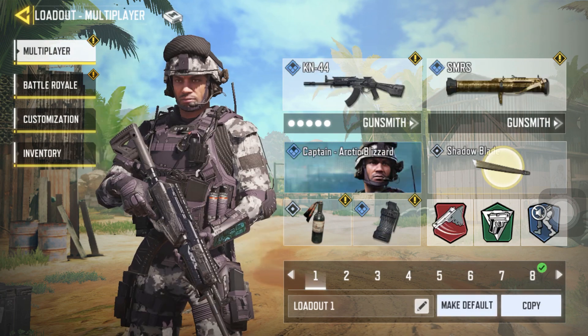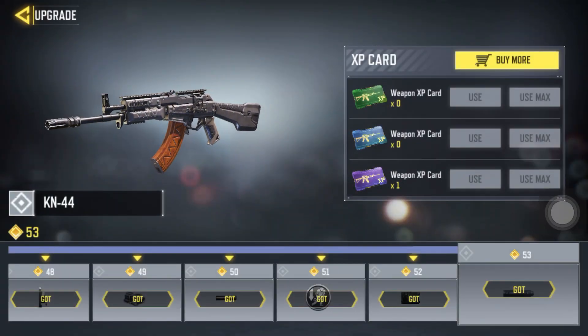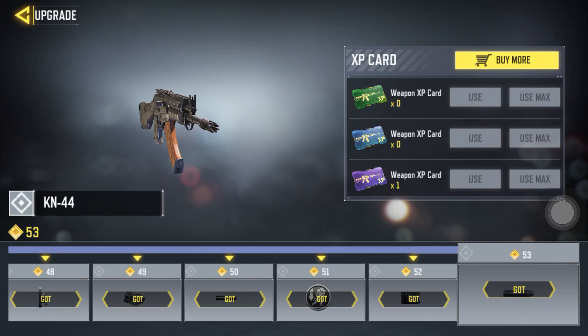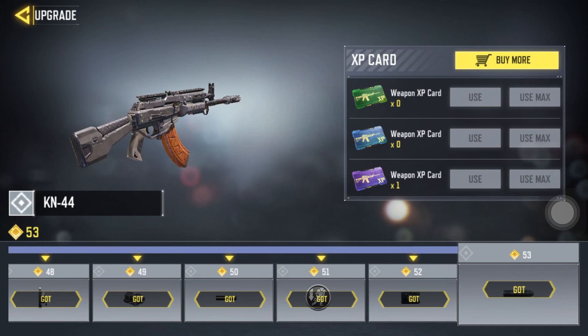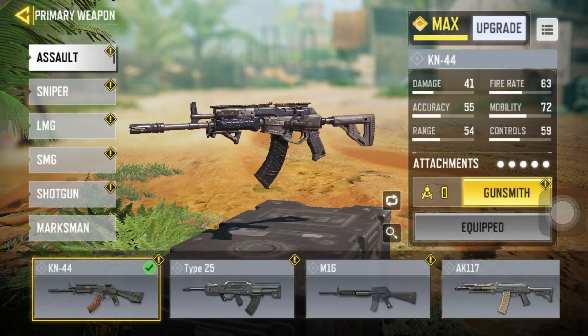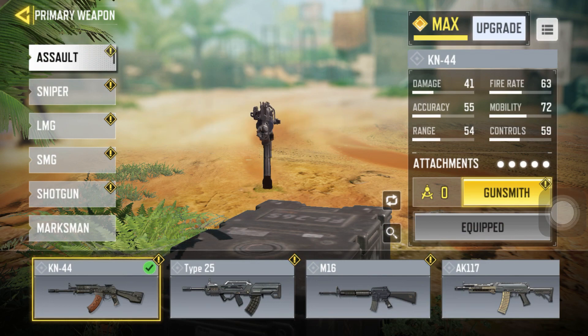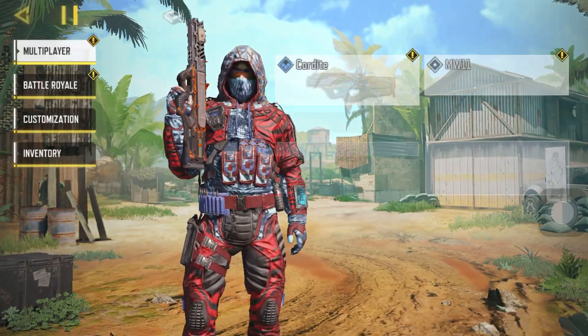I'll give you some tips to help you level up your weapon of choice. First off, the easiest tip: go and use your Weapon XP Cards. I used all of mine on the KN44 because I thought it would be the meta, so I used all my Weapon XP Cards on that gun. You can do that as well.